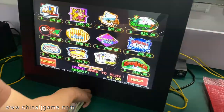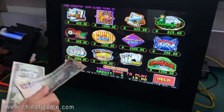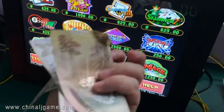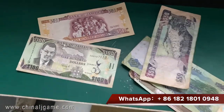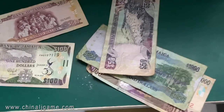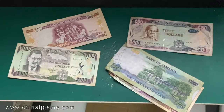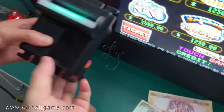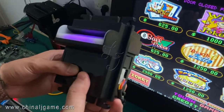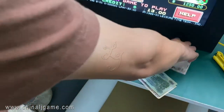This is the Pot of Gold, and this is the Jamaican currency. We are trying to show you the bill acceptor we have right now — it's working with the Pot of Gold. This is the bill acceptor, and we tried to install it.